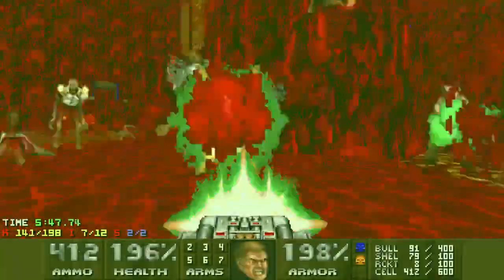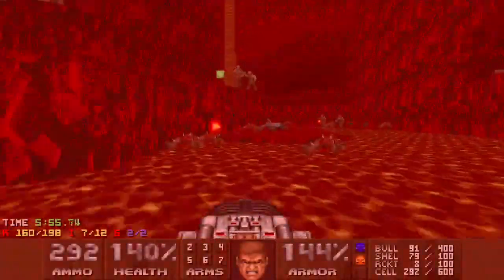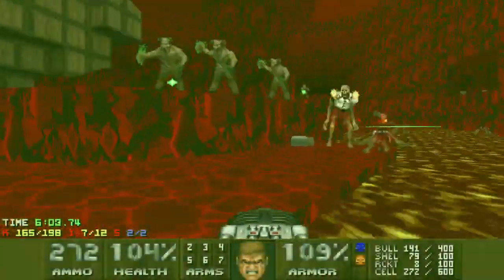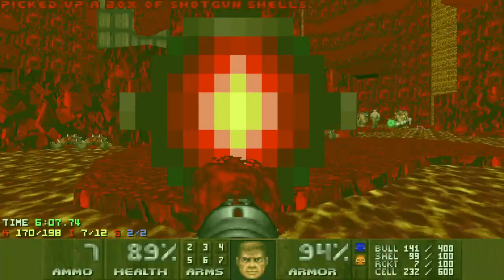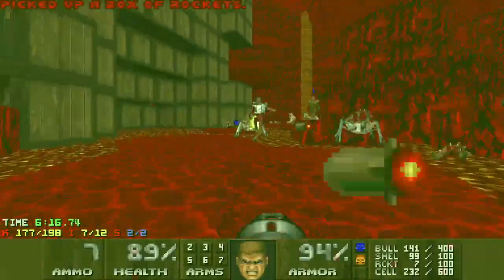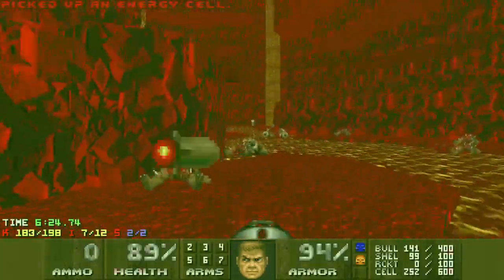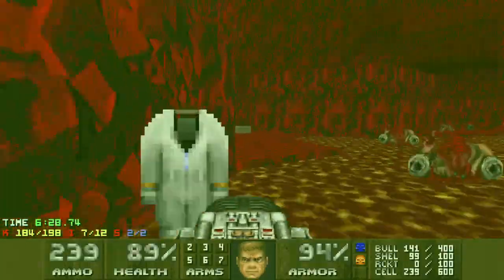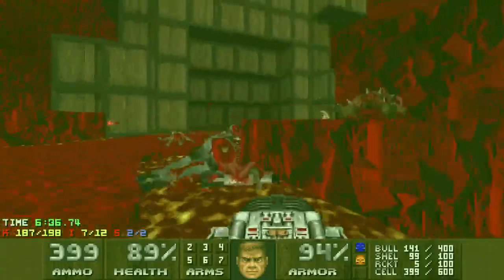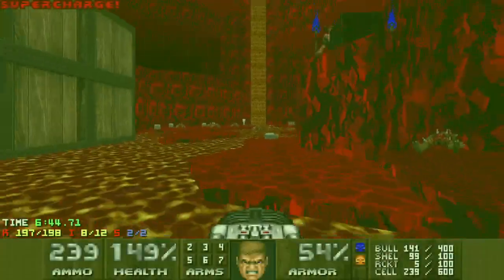The strategy here is to quickly get rid of these Revenants on this side, then work my way down to get rid of these Mancubi. This area is difficult because there's a single radsuit, and the only health is a soul sphere on the other side — but there's an Archvile over there as well, guarded by a whole bunch of enemies. Trying to run for that soul sphere generally gets you zapped. You're on a time pressure with a max of about two minutes from the radsuit on the way in, and the limitation on health means this fight can go south really quickly — you can just take a heap of damage immediately.